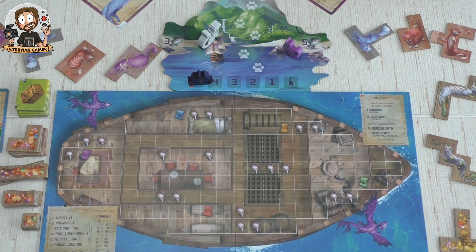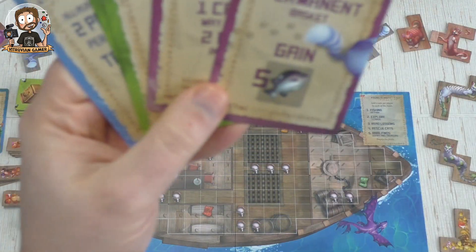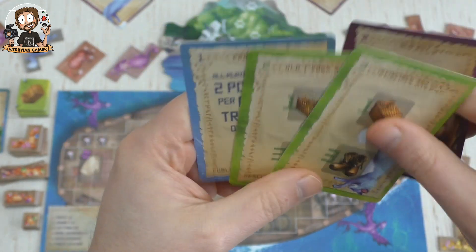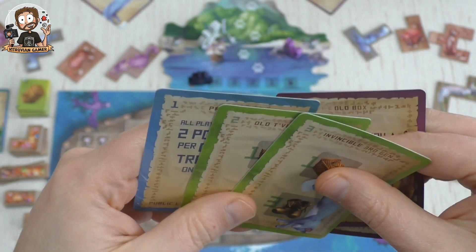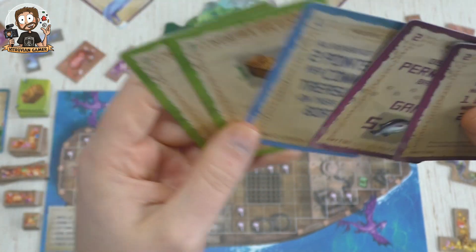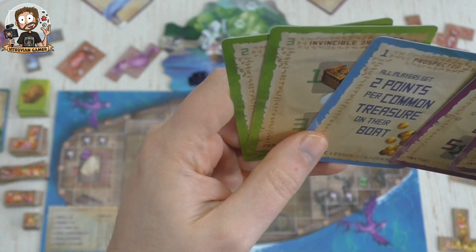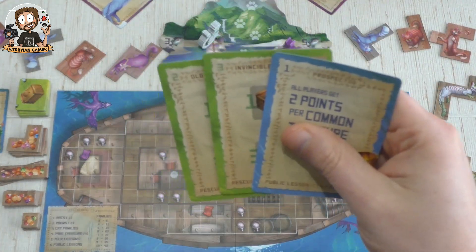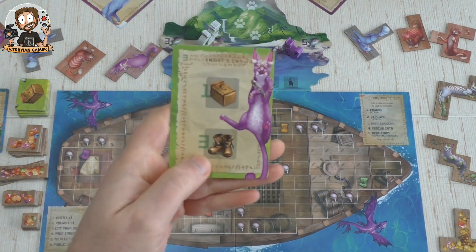I'm going to take these three cards — the other two I didn't choose are discarded. Then I draw five new cards, look at those, and pick three more to keep, giving me six total. Then I draw one more from the top of the deck, so now I have seven cards and need to decide which to keep.